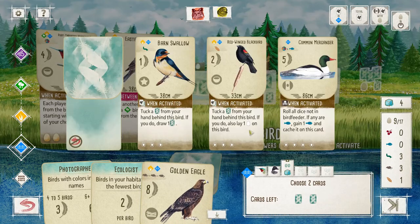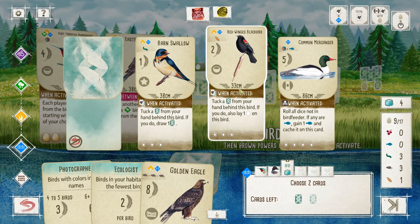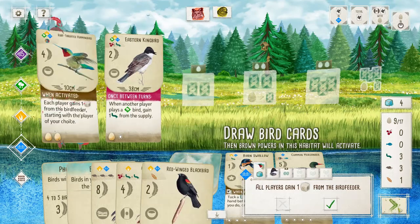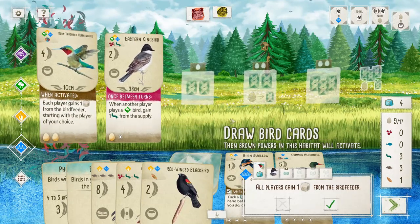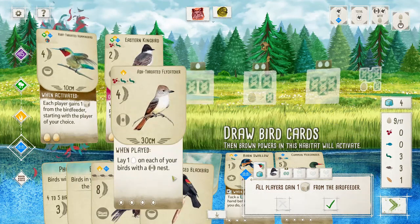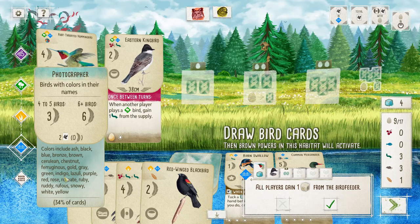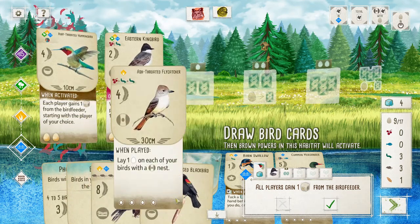I'll grab birds so I don't miss out on this opportunity — get the Red-winged Blackbird. I might not play another bird this game or I might, but I know I want that one played for sure. The Ash-throated is also another color in its name, so I have some birds available to help me meet the color bonus requirements.